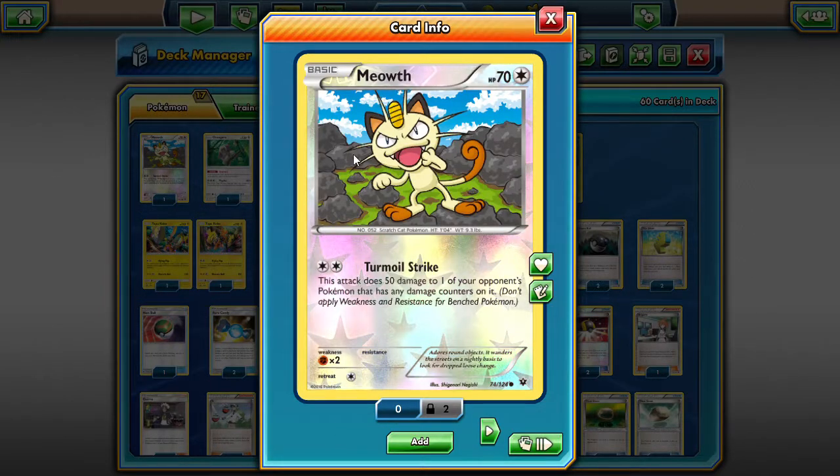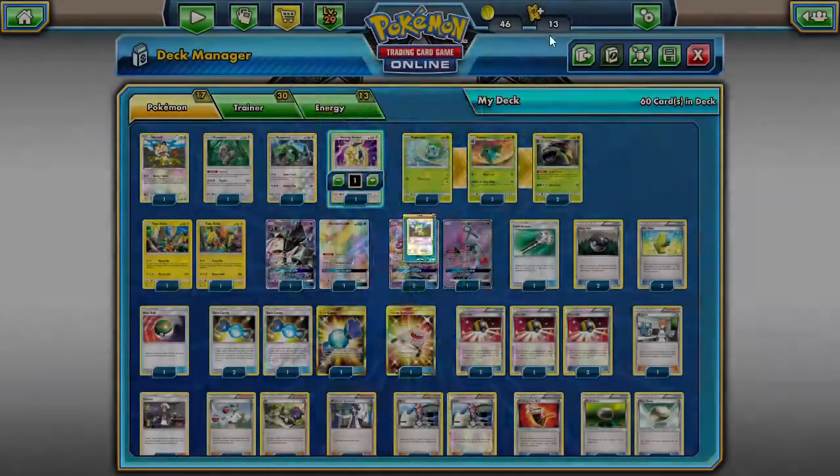Then we have a single tech Meowth for that last KO. Turmoil Strike does damage to one of your opponent's Pokemon that has any damage counters on it. Since all your opponent's Pokemon should have damage counters from spreading, Meowth is great when you have two prizes left — say there's a Lele with 120 damage on it. You throw down Meowth, attach a Grass energy, get it into the active, and hit that Lele for those last two prizes.